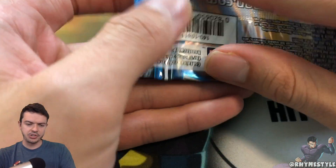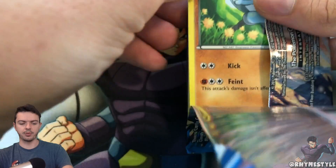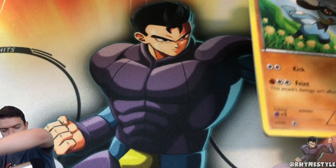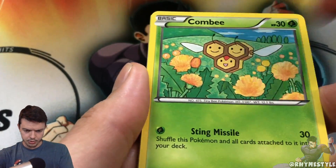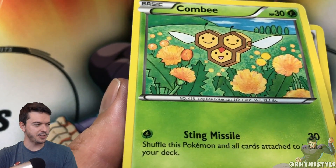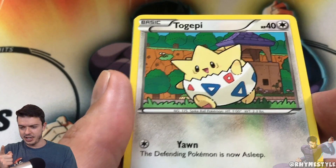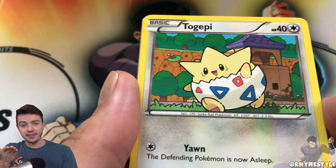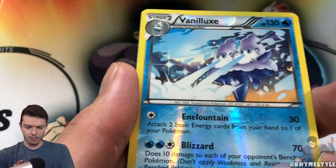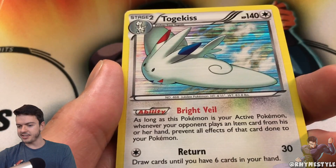Articuno — my favorite of the three original birds. Let's see if he's going to be my lucky charm and follow through with something cool. Riolu, Combee — Combee is such a stupid Pokemon — another Clefairy, Vanillite. The reverse is coming up with a Vanillite, and then a Togekiss holographic! Two holos back to back. We got Plasma Energy, a Golbat, and an Eviolite. That's actually kind of a mouthful to say.